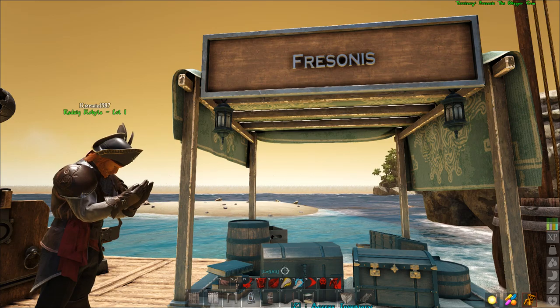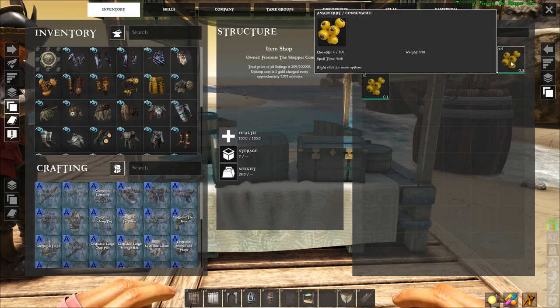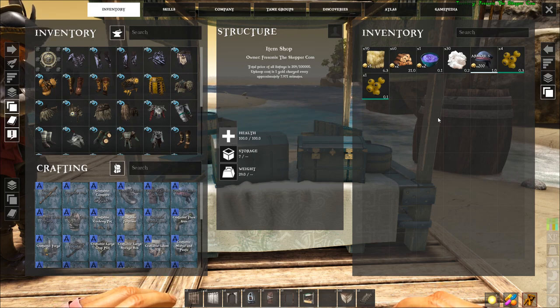I thought they were personal shops, but it seems yeah — you can see Kieran puts berries in it, so it just works. And I think if you right-click and put a price on it, it also works for you. Working!